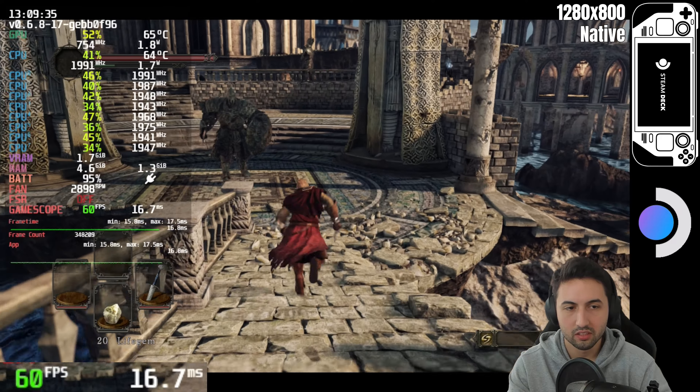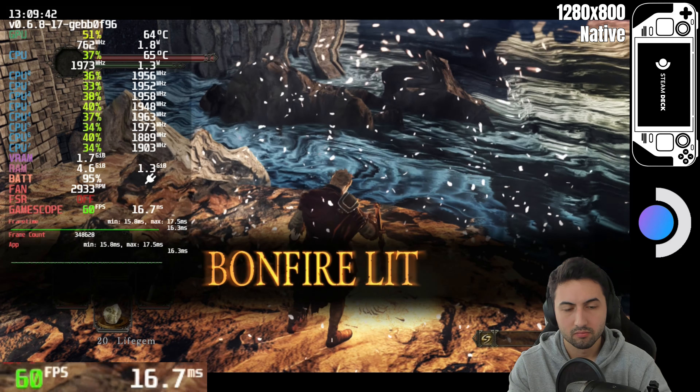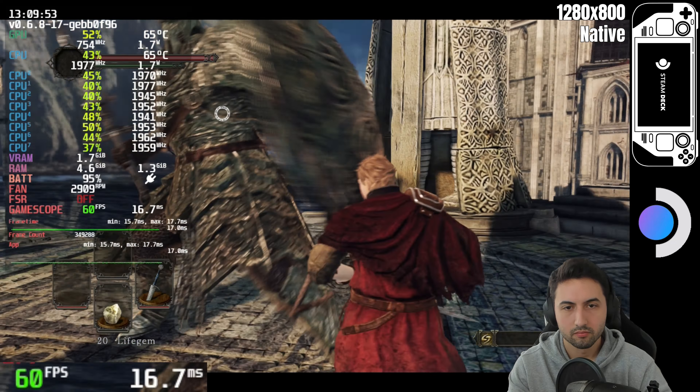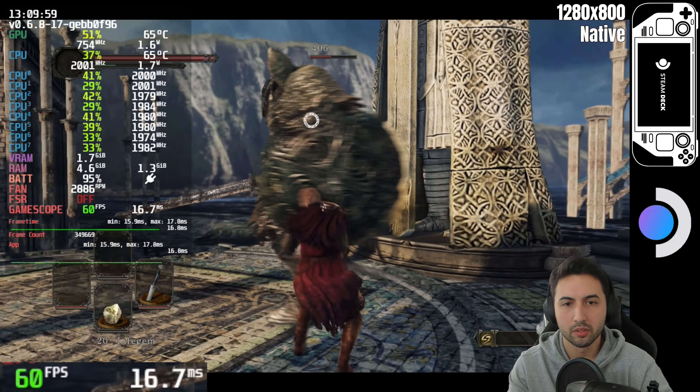I'm going to sit at this bonfire just in case I fall — I'm pretty prone to falling in this game. And now let's get killed. Again, apologies in advance for the gameplay; haven't played this in a few years. It's been a while. I don't know why I'm trying to parry — like, if this was Sekiro or something. How times have changed. It was a bad idea to engage this one, but I wanted more challenge.